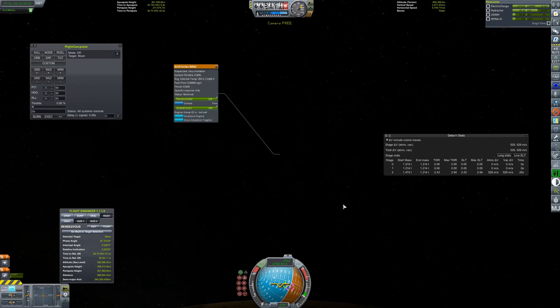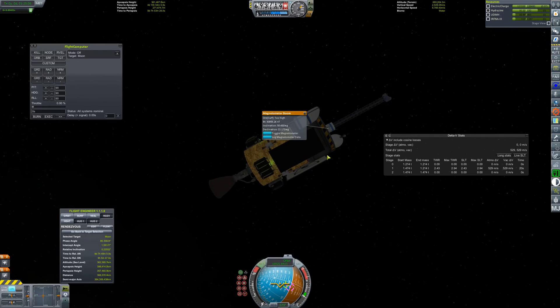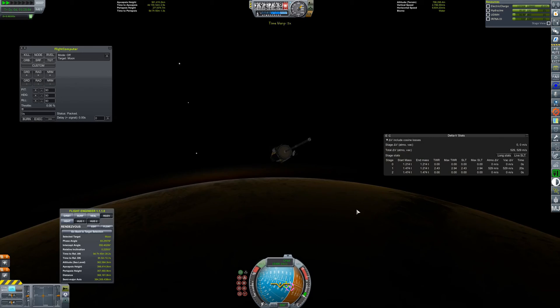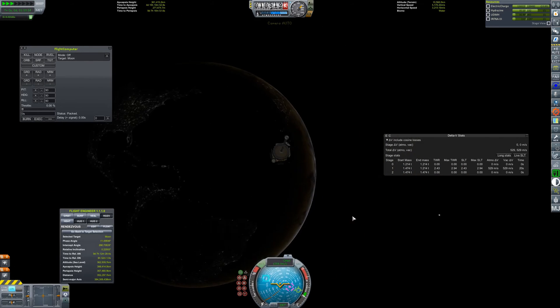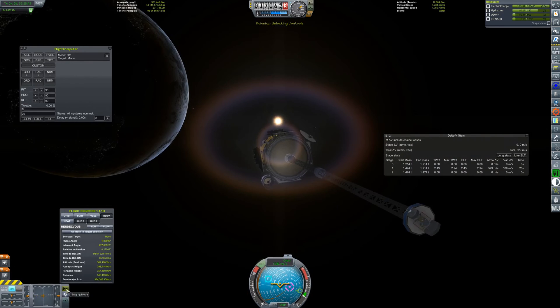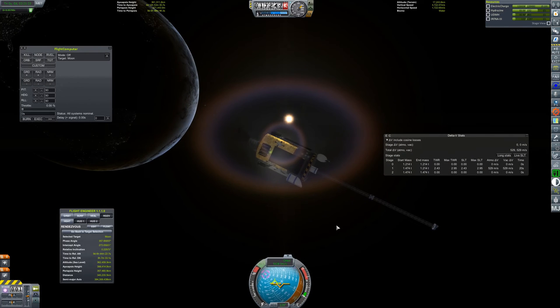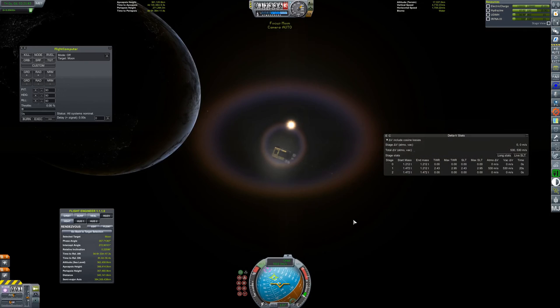After some minor tweaking, we've plotted a collision course. Here, we're aligning the probe to maximize the surface area of solar cells exposed to the sun.